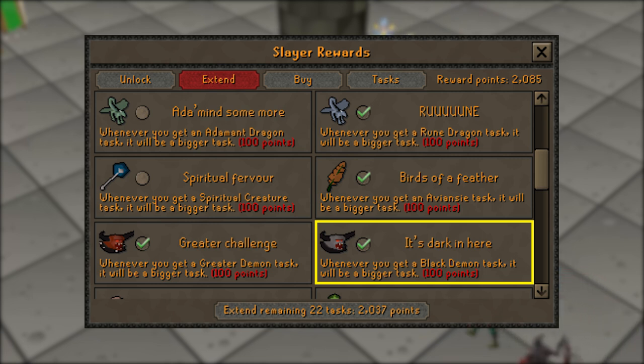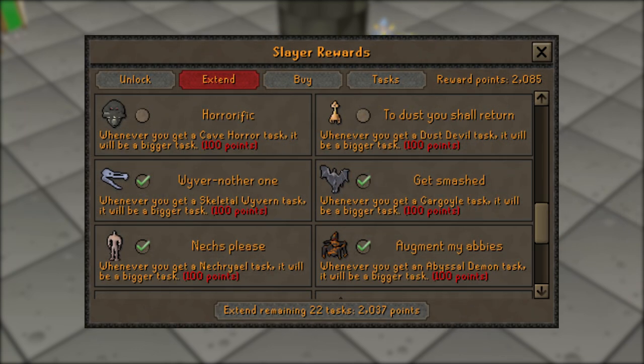Your next extension is going to be 'It's Dark in Here', and this will extend your black demons task. As soon as you finish Monkey Madness 2 you should extend this one for the demonic gorillas, because believe it or not they are black demons, and you can see a lot of money per hour on account of the Zenyte shard being very expensive.